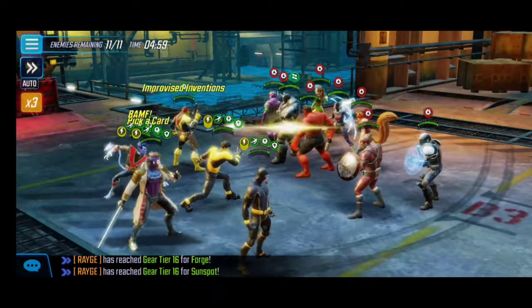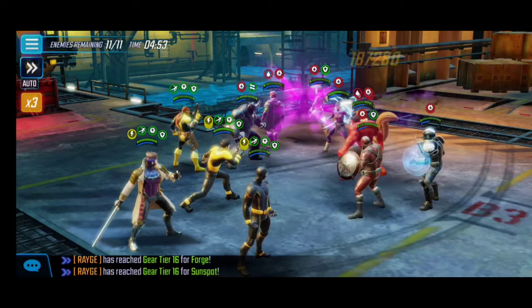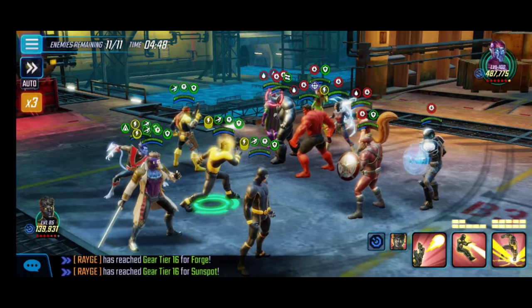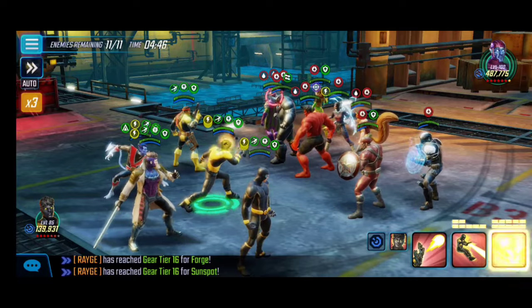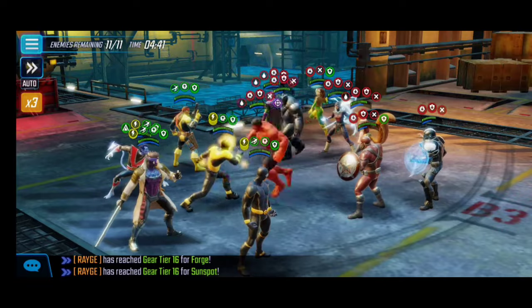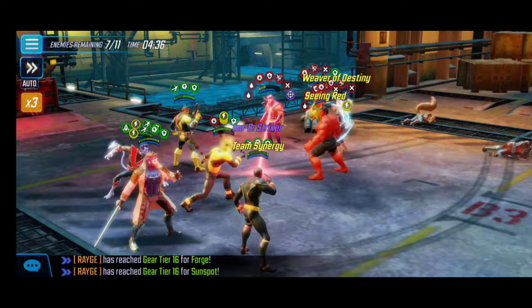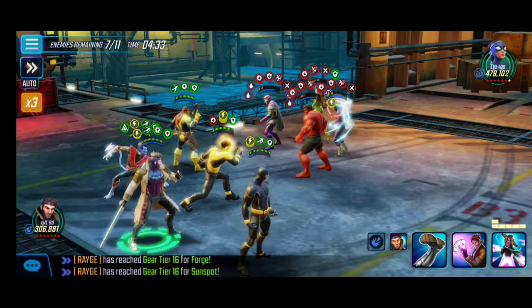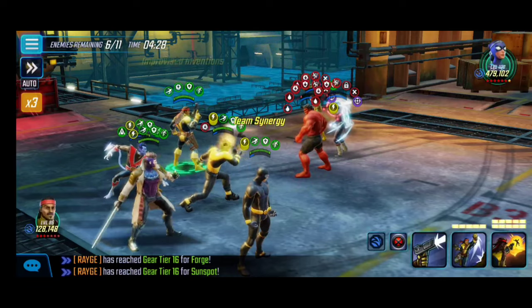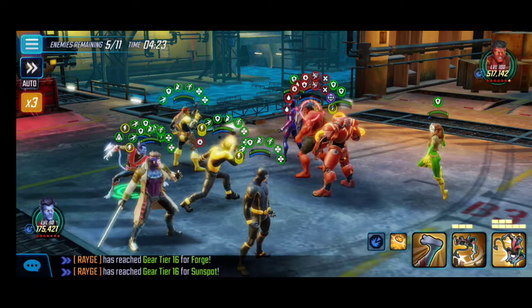Node 2 — very similar strategy. We start with debuffs from our passives. Ideally you'd land the Special on Kang, but unfortunately Nightcrawler didn't land it — I'm running Raider on him again for these two nodes since we don't need Skirmisher yet. I trigger Sunspot's ultimate for offense downs and disruptions. With charges built from the previous node, you can see the first wave is essentially devastated — that's how easy it is with this team.